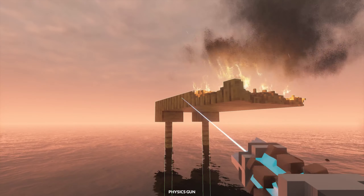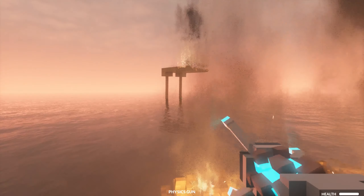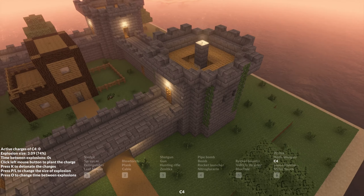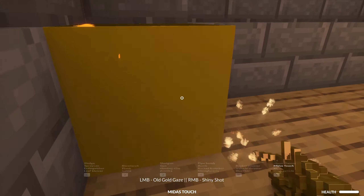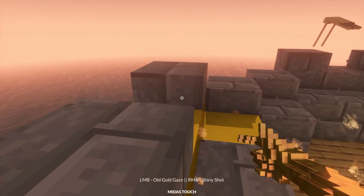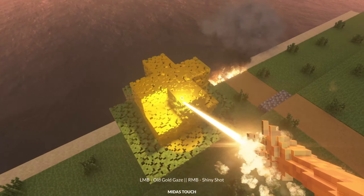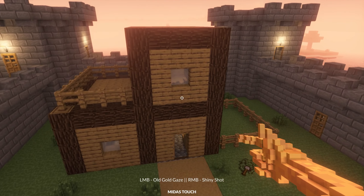Can I grab it with my physics gun? Oh, it has fence thingies down there. That's actually interesting. That evidently does not float. Now I kind of want to just use the Midas touch. I can turn some of the blocks individually gold. I like that — a block of gold for everyone. Can I turn this gold? I'm just totally out of control with my gold gun. This is really cool.